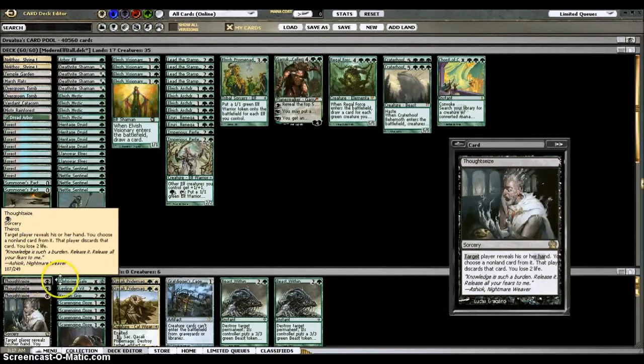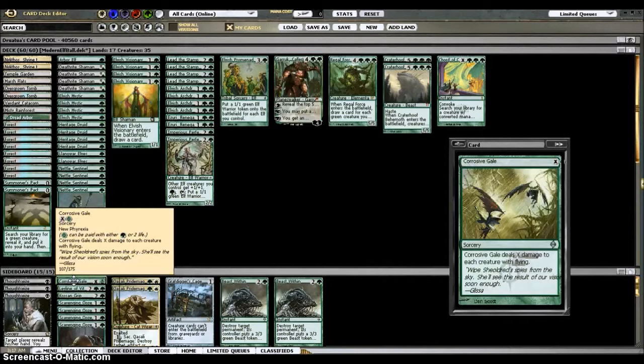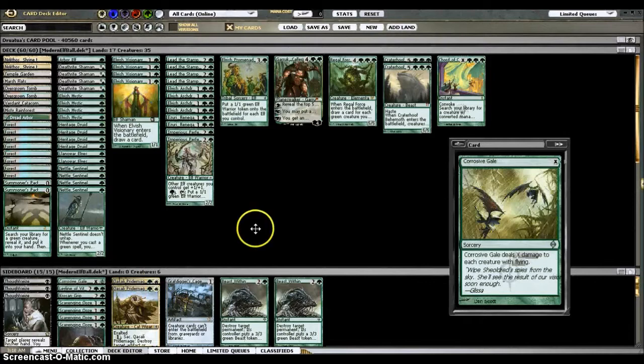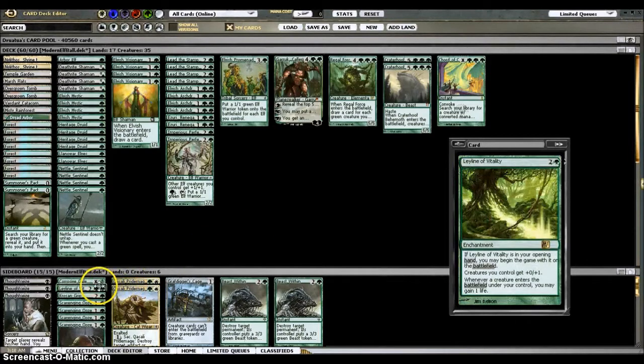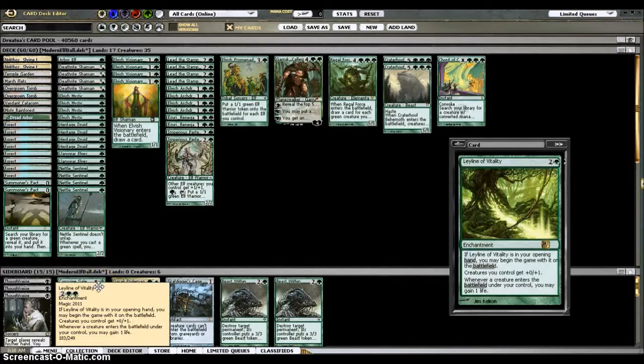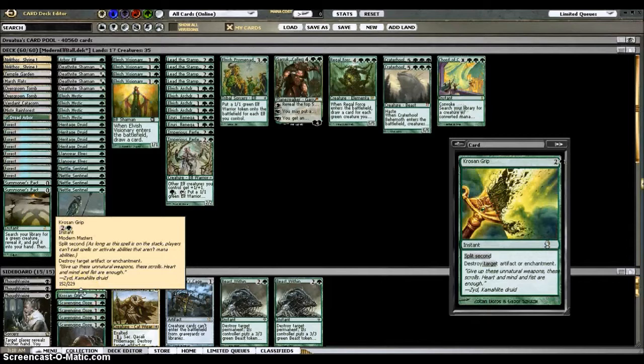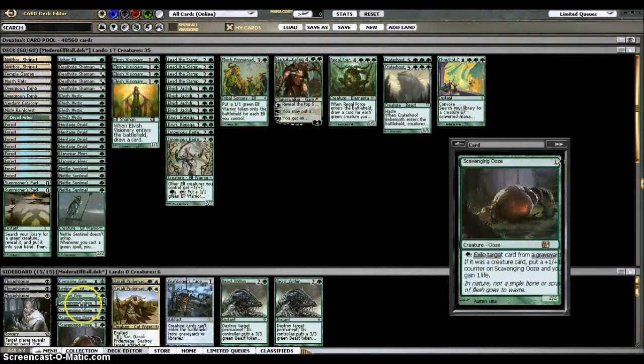Gaea's Cradle — you can take down multiple Vendilion Cliques, Delvers, anything like that. Leyline of Vitality is really good against Burn decks because you can put it in play for free if you have it in your opener. It gives all your creatures plus one toughness, which makes it harder for them to get burned out or removed, and the life gain is pretty good in the big aggro and Burn matchups. And then I've got Frosted Grip, which is basically for Birthing Pod or even the Affinity decks or the Tezzeret/Tempered Steel decks.